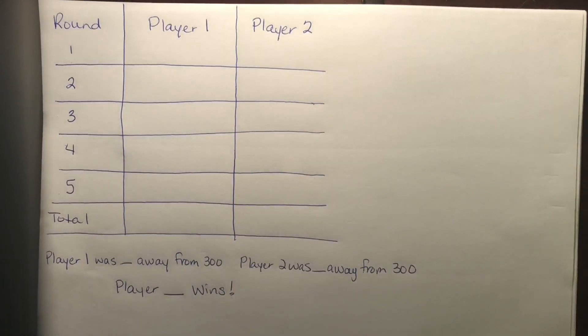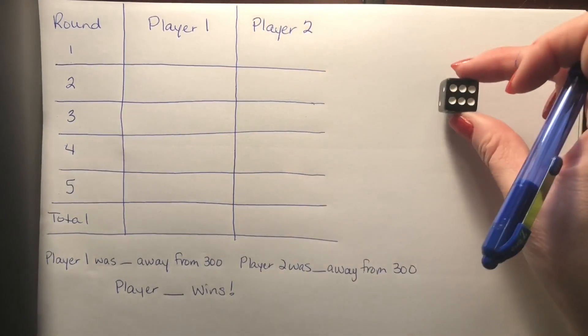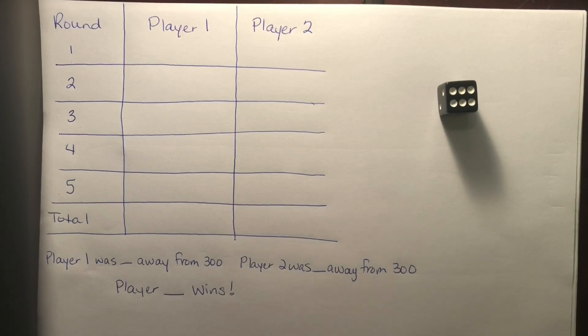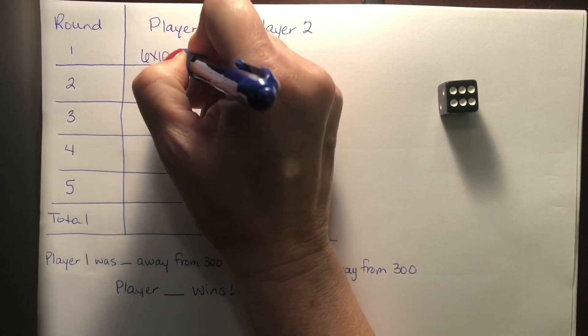So I'm player one, I'll roll first. I rolled a six. So I think I'm going to multiply by 10. Six times 10 is 60.